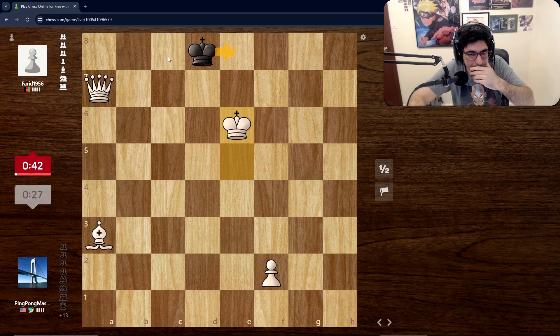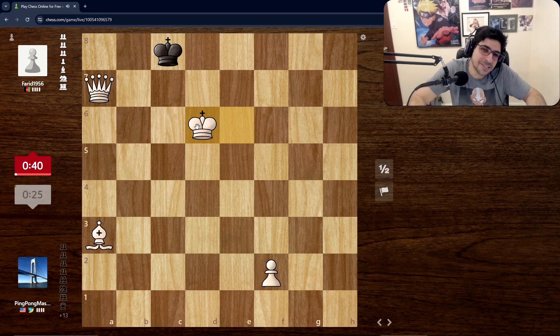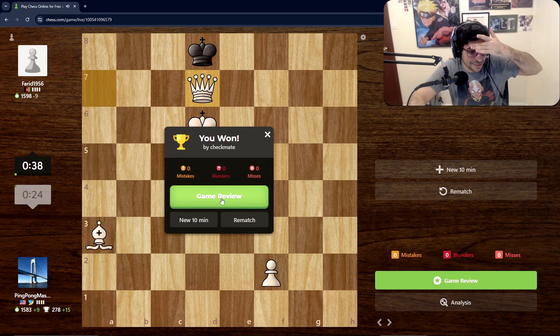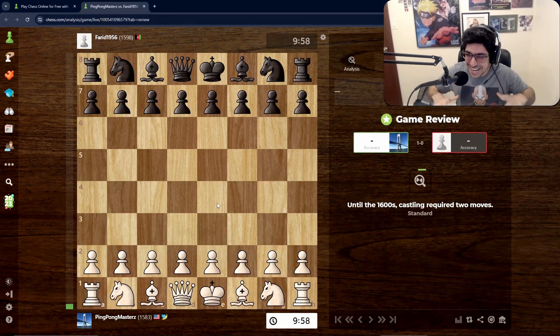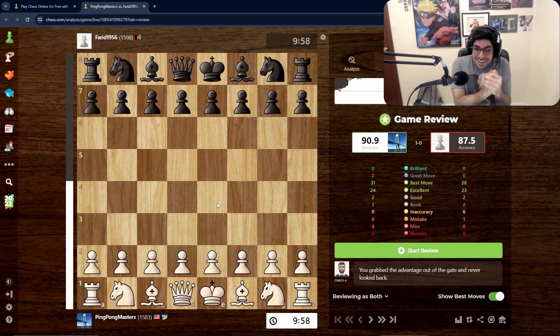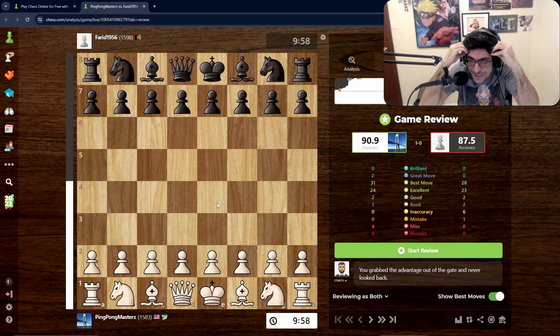If he comes here it's game over, so he's forced to come here. Our bishop's not in the game anymore so this is just a simple checkmate. I probably had 15 misses — 1583, let's go! Zero game review time. Engine says... 90.9% accuracy — oh my god, I had no mistakes, no inaccuracies, no blunders!